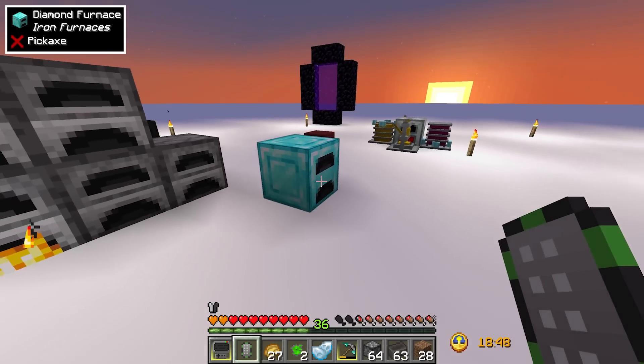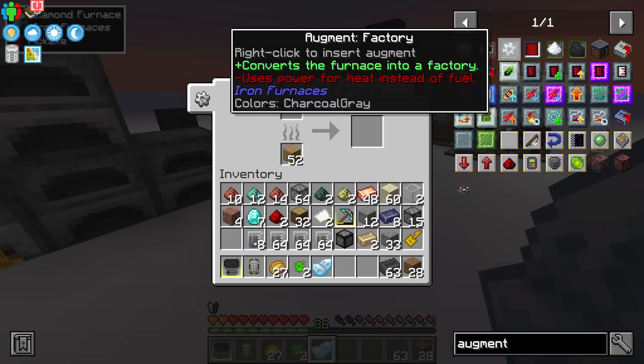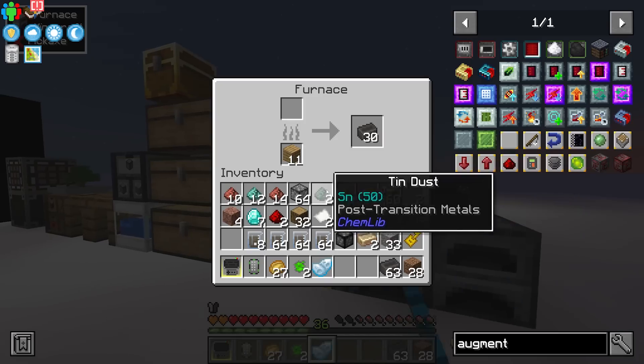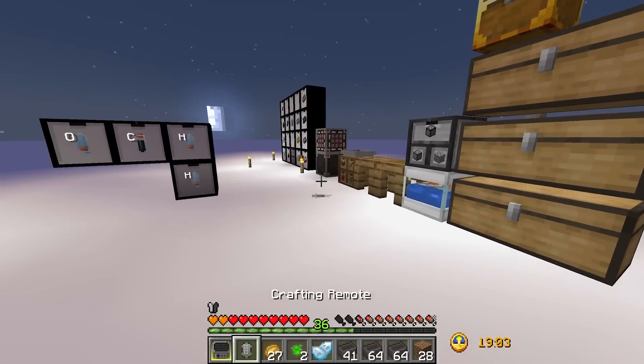If we put some grout in with fuel it is significantly faster — it's going to get through quite a few of those before the regular furnace has even finished its first one. This is very nice and super useful going forward. If we wanted to, we could later add the factory augment once we get more power to smelt four items this fast at a time.